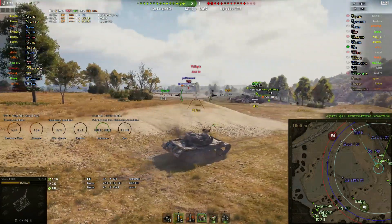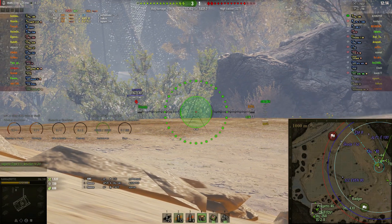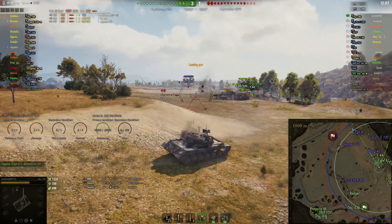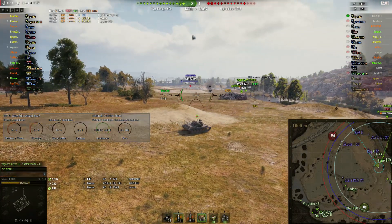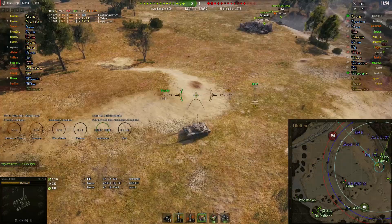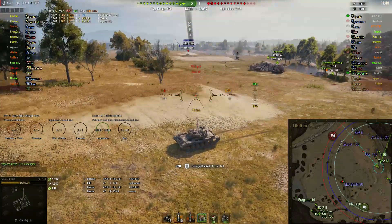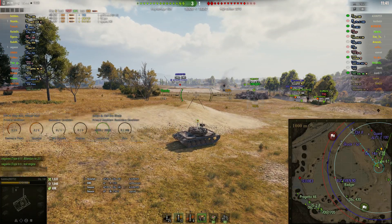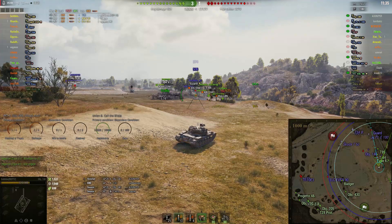I've taken about 690 damage. I'm reasonably confident this is a game we'll probably do decently in. The health of the two teams is 18.3 versus 18.0, so it's a relatively close game so far. This is my first game of the day. I bounced a shell there — that was really lucky. We might be three tanks up now. We're down on health, which means you've always got to keep an eye on your map.